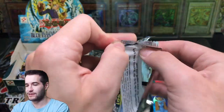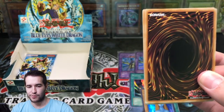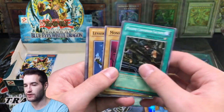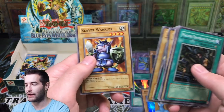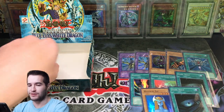Two more packs. Let's pull a Blue Eyes White Dragon — can we do it in the last two packs? Machine Conversion Factory, Monster Egg, Lesser Dragon, Petite Dragon, Reaper of the Cards. So we're cooling down right at the end. Beaver Warrior. We have one more pack — let's make it a Blue Eyes.